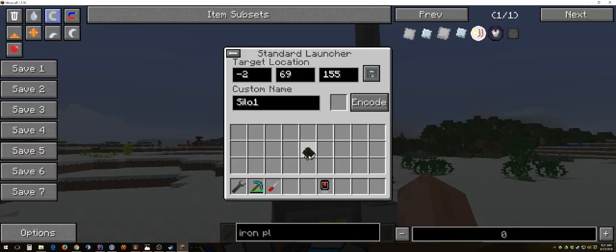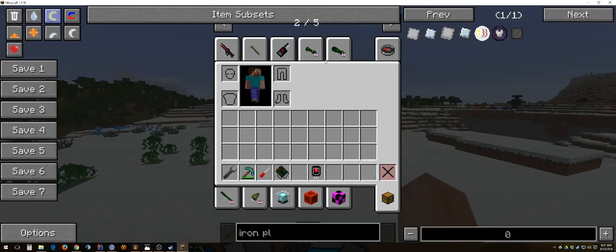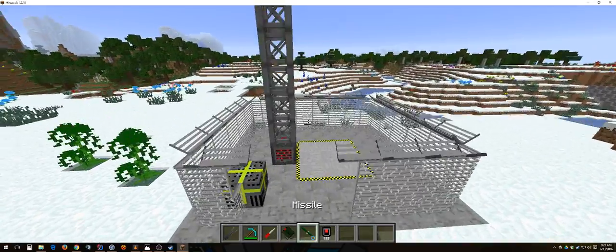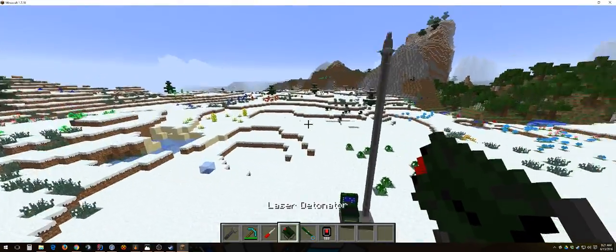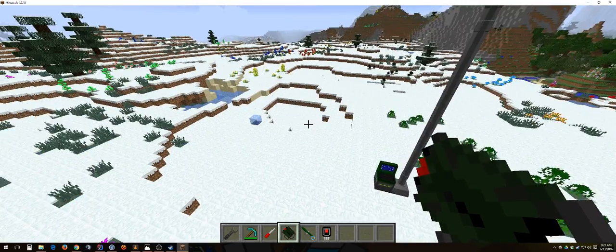Set for single silo mode. Now, if I coded this correctly, all we have to do is stick a missile in the silo over here, and I should be able to call it down on whatever I'm selecting. Just like the remote detonator, I have done zero testing before this video. I know it's hard to believe, but it sometimes works out.